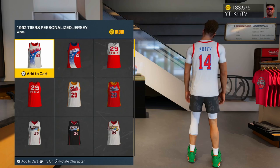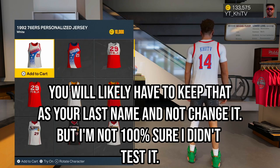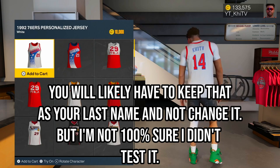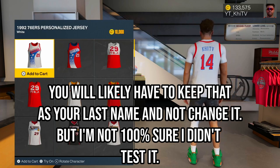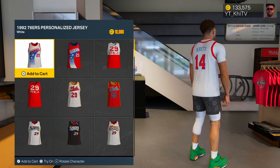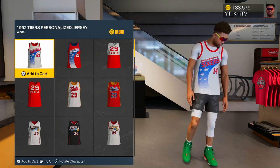In the MyPlayer Builder you can make a fake build and put whatever you want your jersey to say on the back as your last name. When you come into the NBA Store it should have that on there — you can see I put 'Kai TV' as my last name and that is what's on the back of my jersey. So you can get really creative and put some nice nicknames on the back by changing your last name in the MyPlayer Builder.